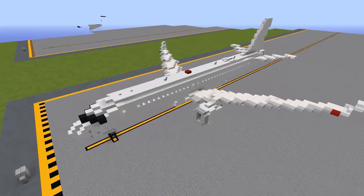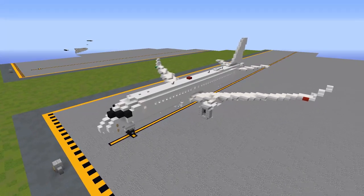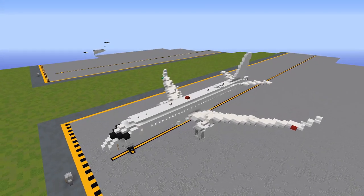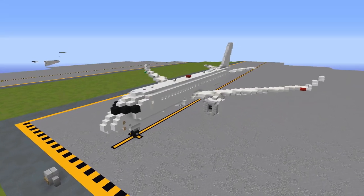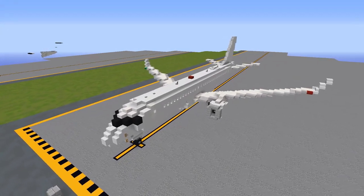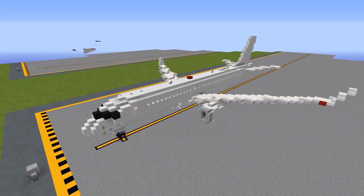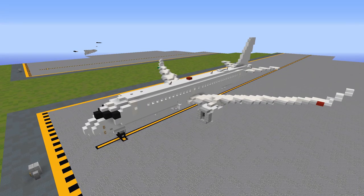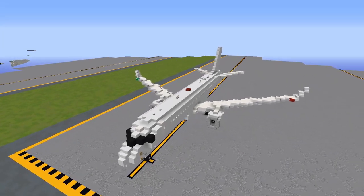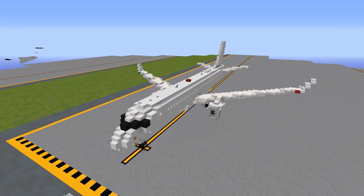This build is in 1.5-to-1 scale, meaning every one meter in real life is equivalent to 1.5 blocks exactly. If you're building an airport project in this scale, it will be perfectly to scale with all our other 1.5-to-1 scale aircraft on the channel. If you'd like a more in-depth look around the aircraft before we get started, check out the original showcase video — there should be a card on screen or a link in the description. This build makes use of our very own custom Air Team texture pack.